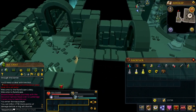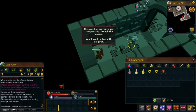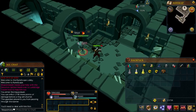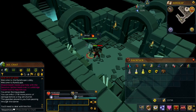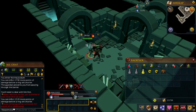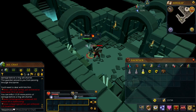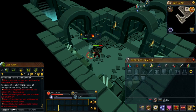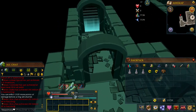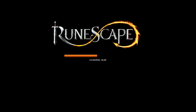Now what you will need to do is turn your retaliate off and simply hit a gull once and wait till he dies. Once he dies you will be able to enter the holy barrier and you will appear in Canifis.